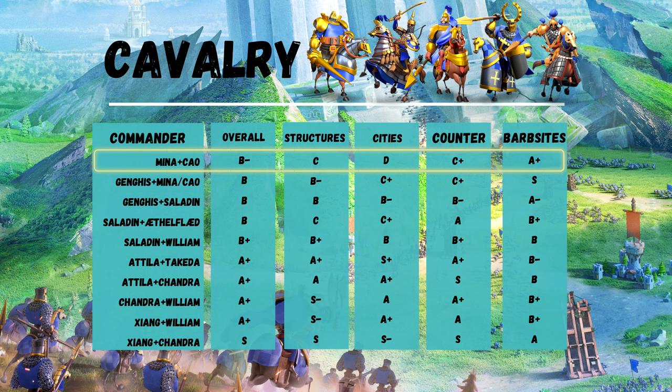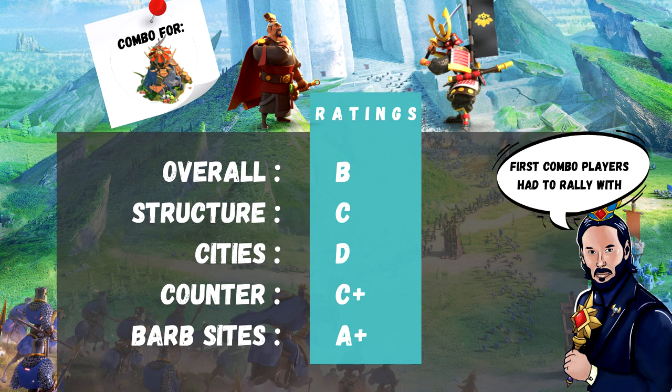Which is the first rallying combo that comes to your mind? Personally, Minamoto and Cao Cao. It's probably the first combo players had to rally with in the game. You could get Minamoto in the VIP Privileged Chests and Cao Cao pretty early from the Gold Keys. I will not rate this combo based on its capabilities in the early days of Rise of Kingdoms. Nowadays, the only function of this combo is to rally Barbarian Sights and Fords — and there, this is a top combo. Overall, I would not stretch further than giving it a B.